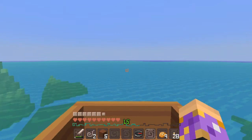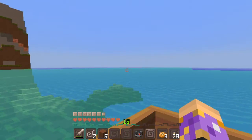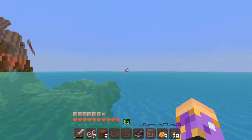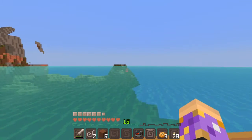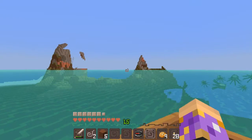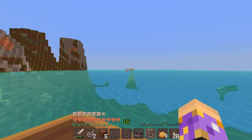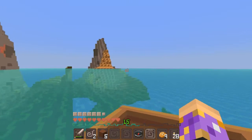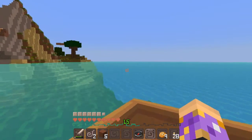So we follow the shoreline. Once we pass the volcano falls — the little waterfall of lava — then we will be about halfway there. There's the lava waterfall starting to form right there. Yes, that's the halfway mark. Let's keep going. There's our big forest.